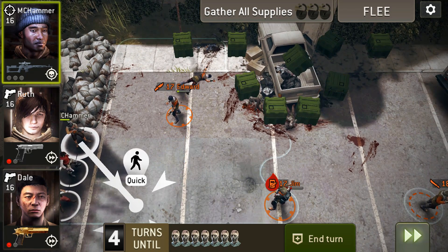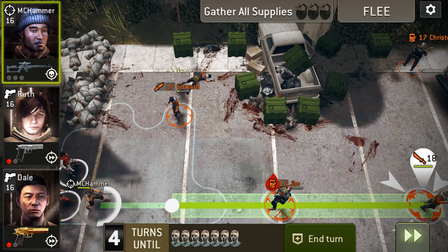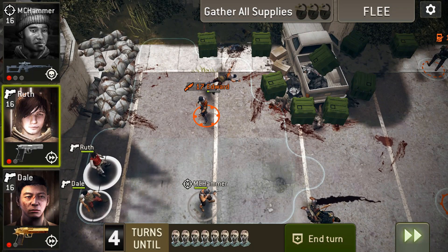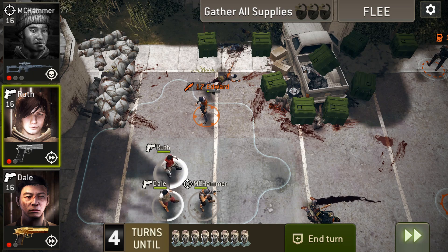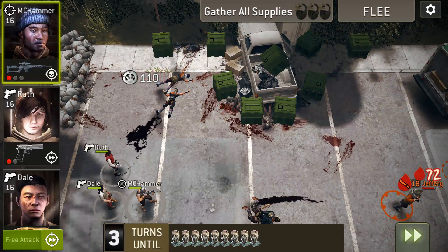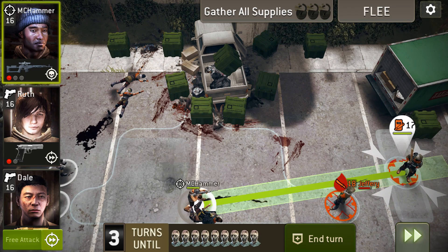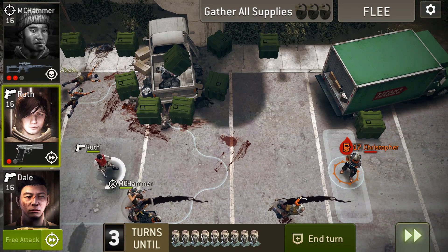Ooh, alright. Get MC Hammer out, take out the rest of that, and damage the Warrior. Finish off the scout. Alright, we've only got two Saviors left — that shouldn't be a problem. Hopefully we can finish off the last bruiser. Nice.